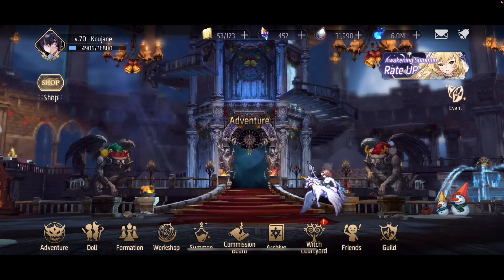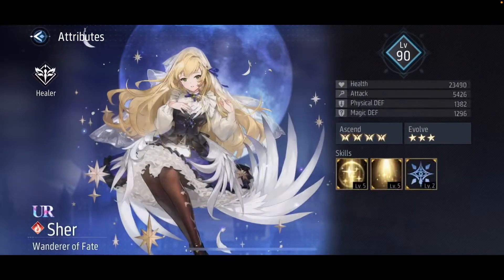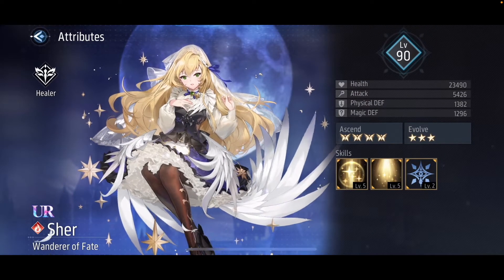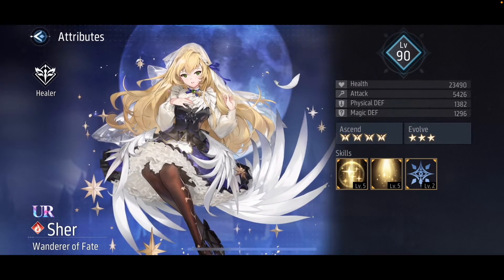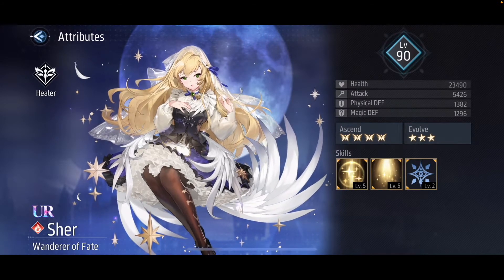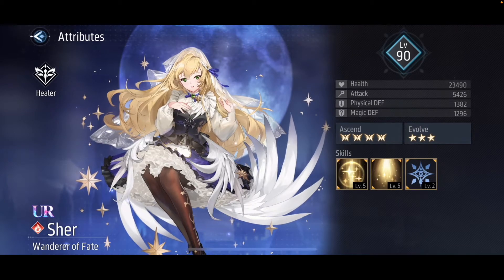This is where we go into unit evaluation. A basic team consists of a DPS, a healer, and a tank. The current banner character is Shira. Let's say you pulled and got her, or you're considering if she would be a good fit for your team and current roster. The first thing you would look at is her class — as we can see, she is a healer. You can also see that she is part of the brimstone faction.